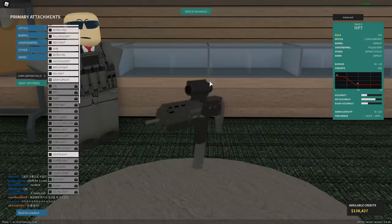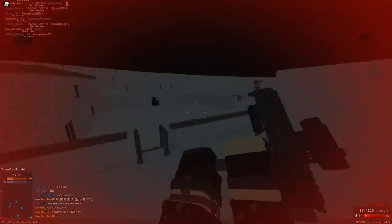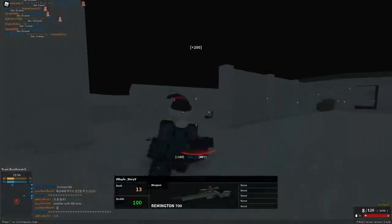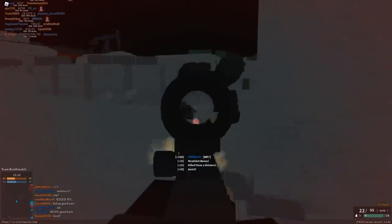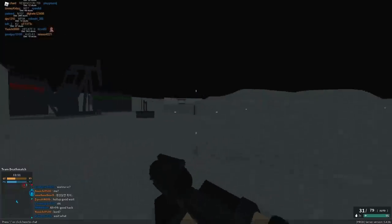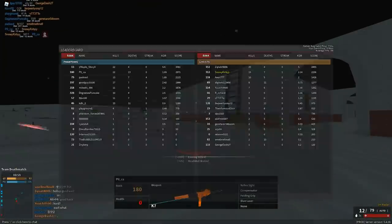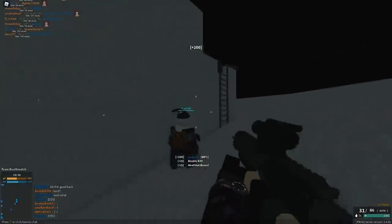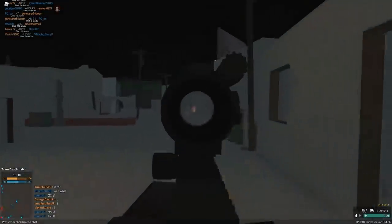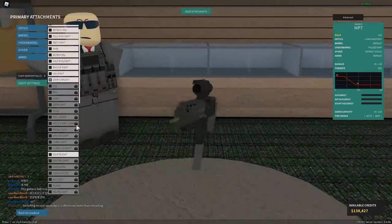For Norway, surprisingly they use the comp aim point, the folded grip, and the retract stock — or so they say. I'm not sure about this one, but that was the information given to me. I shouldn't be panicking in close range because that's literally what the MP7 is for. Not so smart using an MP7 on Desert Storm with retract stock. I think they also use the HK416, which is also used by France, so didn't want to reuse the same one. It can actually go through walls — the SMG with the wall bang.